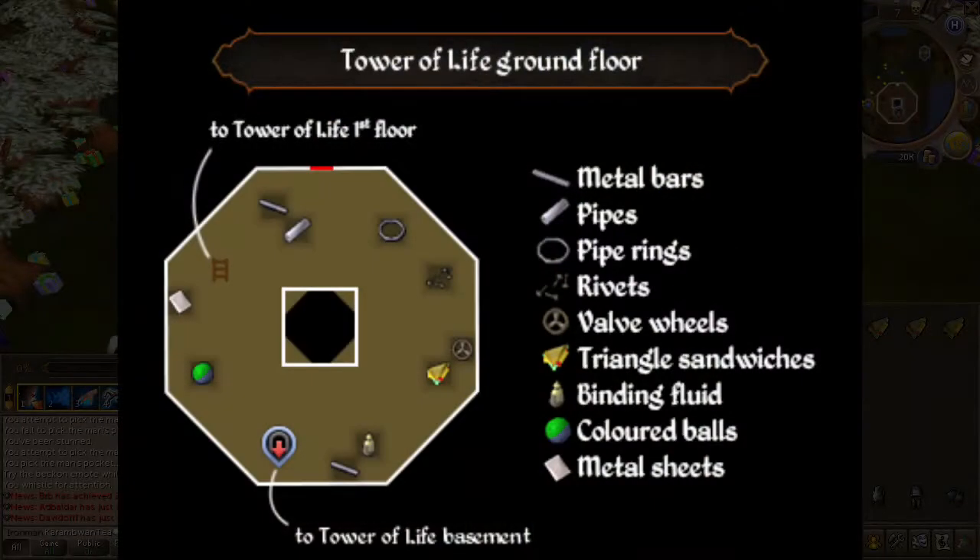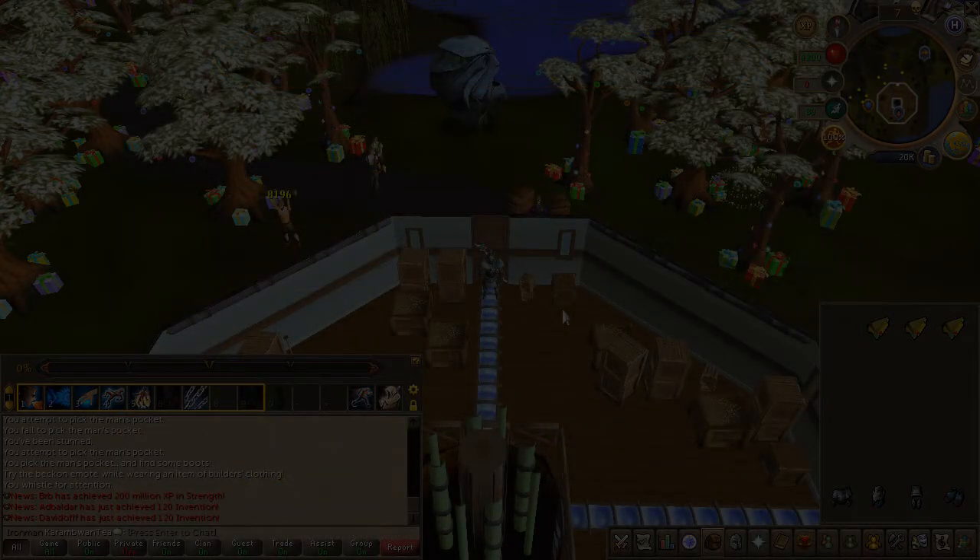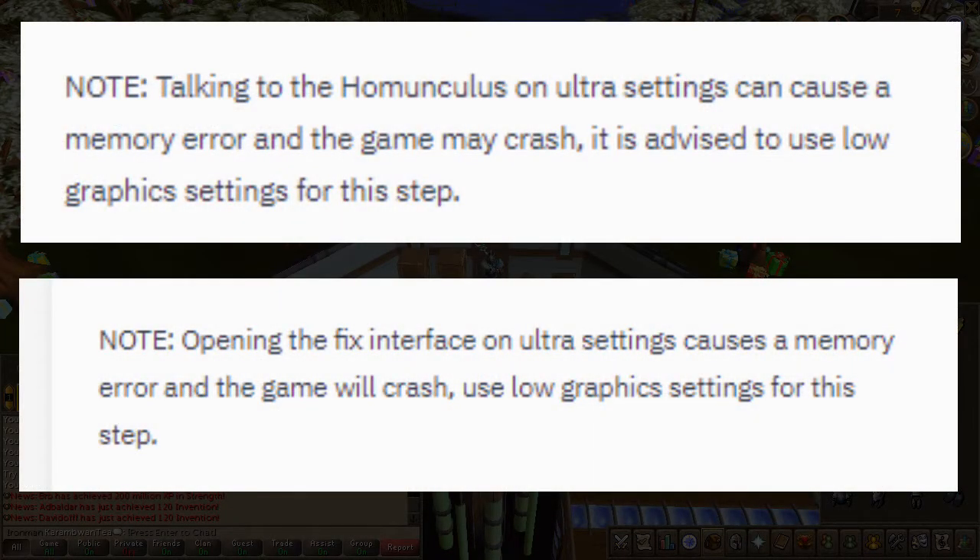As you can see on screen, there are several resources on this floor. We'll use these resources to fix two machines and a cage, doing this one at a time so as not to fill our inventory. Before we proceed, according to the OSRS wiki, there are two instances during this quest that can cause the client to close if you're playing on ultra graphics settings. If you're playing on ultra, you might want to simplify the graphics to something more moderate like medium.